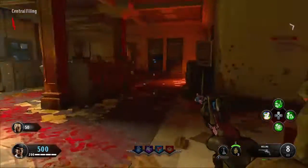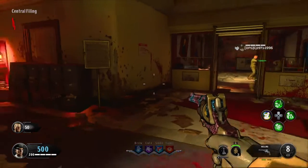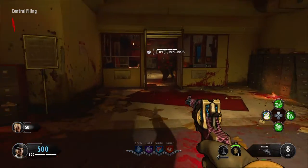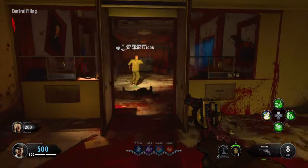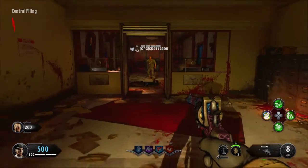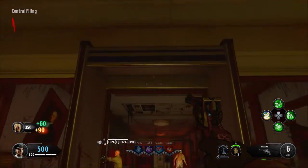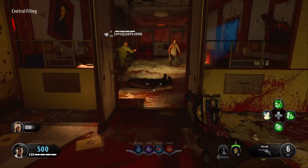That glitch is a god mode glitch. All you need is the perk Anywhere But Here — I think that's what it's called. You want to come to this spot and you want to walk through it and then use the perk.